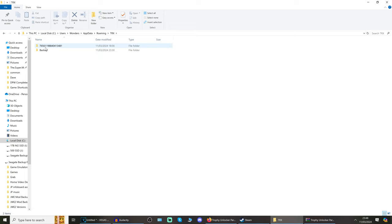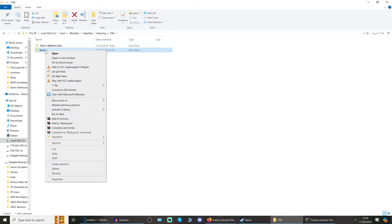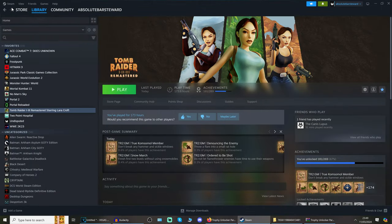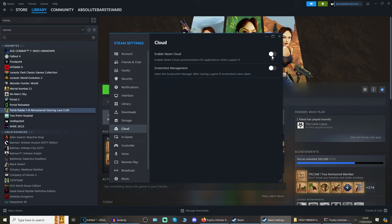Once you've created your backup folder, go into the long number folder — these are your save games. Copy those and put them into the backup folder. Then if you want to go back to your own saves, just copy them back. For Steam there may be something called Auto Cloud using the Cloud Sync feature, so I'd recommend disabling that for this save file pack. Go to Settings in Steam, go to Cloud, and disable it, otherwise it might keep overwriting this trophy save pack.